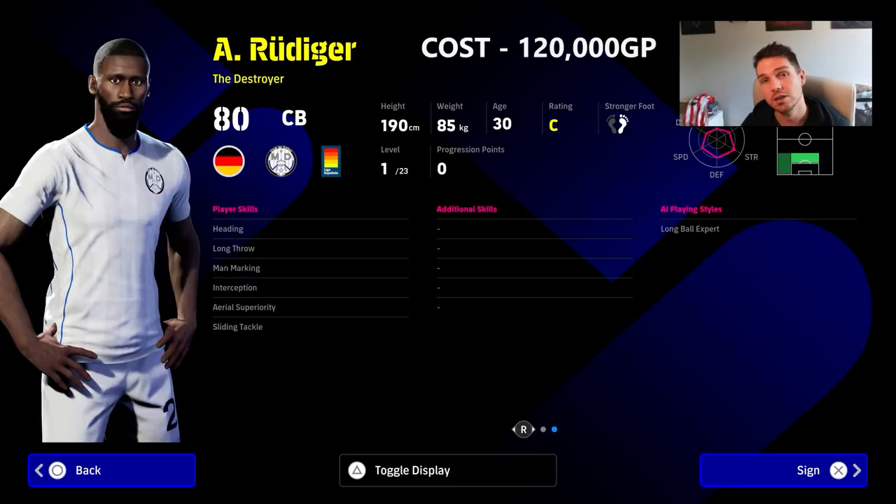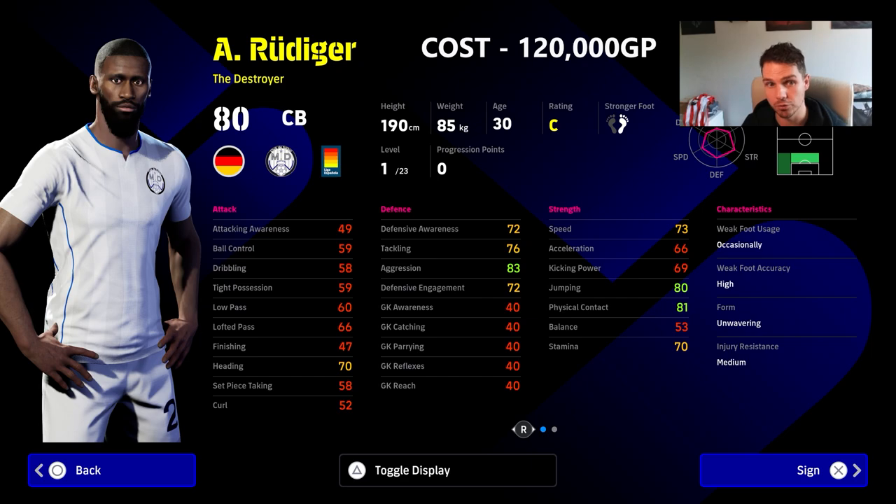So first up we've got Rudiger. The cost per what you're getting for this guy — he is a beastly player, but I don't think his standard card reaches the heights of what other cards have come out. I would definitely keep an eye out for this guy. He is a destroyer. He's got excellent player skills, he is missing a couple of key ones, but for his price I do think he is a good one to start off with if you've got the money.